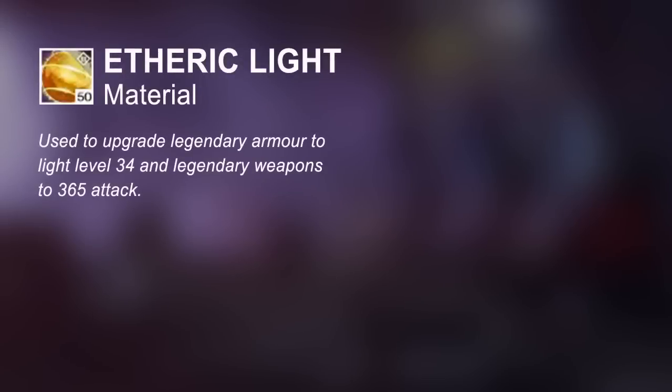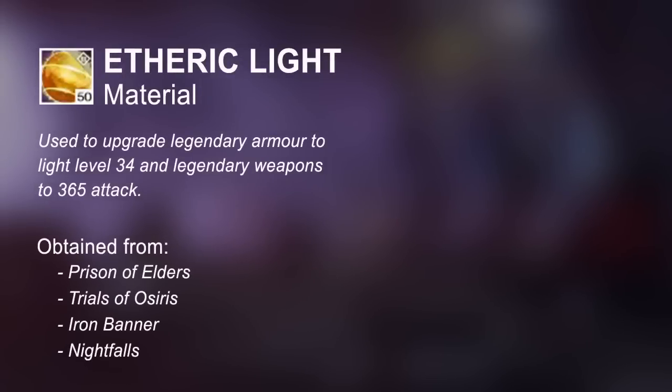The max light level is now 34. In order to upgrade old armour, you will need a new item called Aetheric Light, which can be obtained through end game activities such as the Prisoner of Elders, Trials of Osiris, Iron Banner, and Nightfalls.